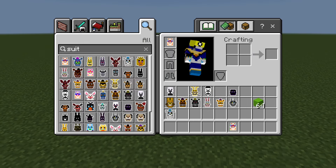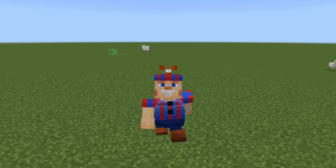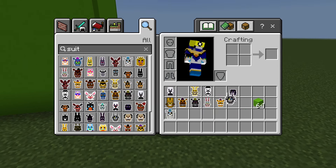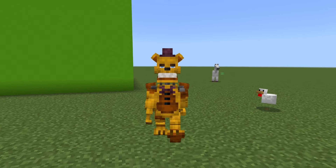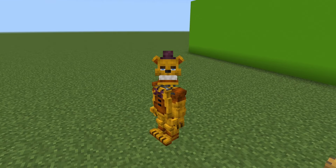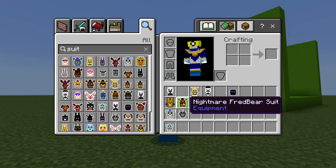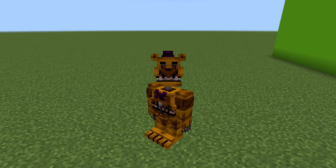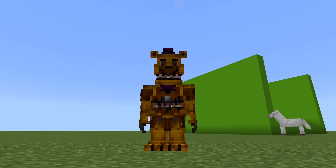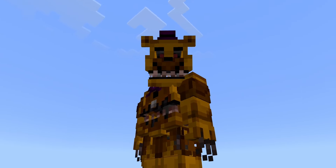Next we have Balloon Boy — man, he's short and stubby, but this looks awesome. Next we have some of the interesting ones. We have Red Bear — basically this is just Nightmare Red Bear but not Nightmare, and it still looks pretty good. Next we have Nightmare Red Bear which was just added — this model is different, more blocky but still very creepy. The mouse stomach looks nuts too.